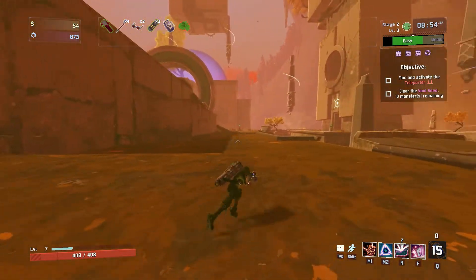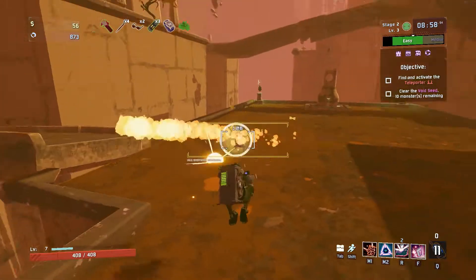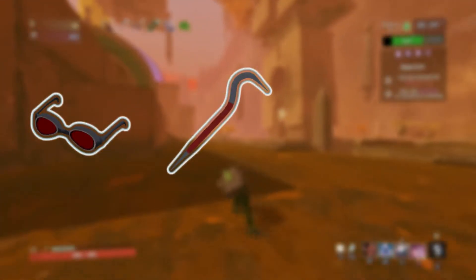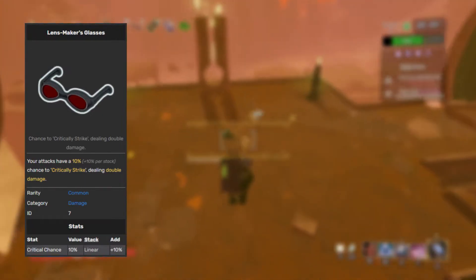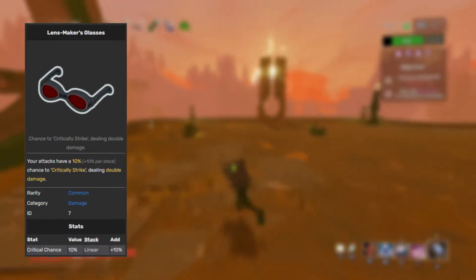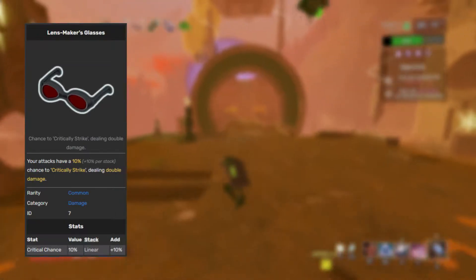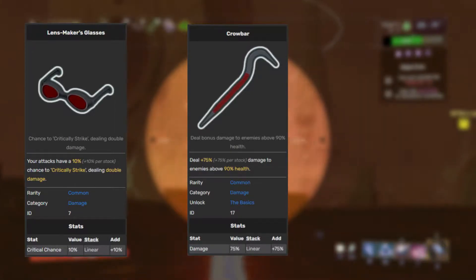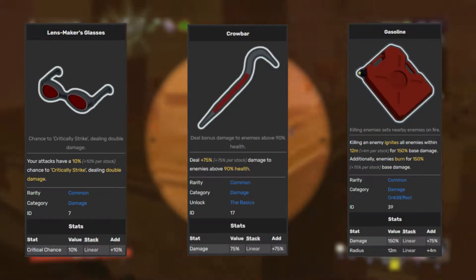Some of the main items you want to use in a normal Railgunner playthrough are high crits and high one-shot damage. These include white items such as Crit Glasses, Crowbar, and Gasoline. For Lensmaker's Glasses, this usually increases crit chance for most characters, but for Railgunner, since crit chance is changed to crit damage directly, you're going to be increasing your damage with every pair of glasses you get. Crowbar helps increase your one-shot ability, and Gasoline is going to spread that damage evenly.